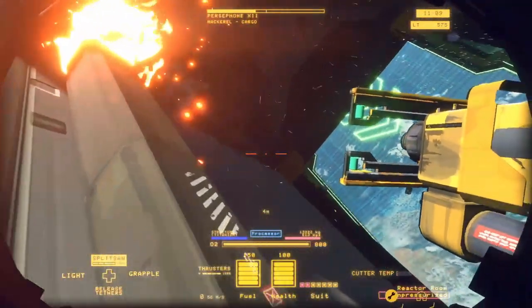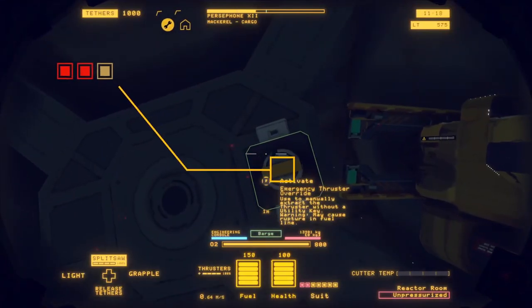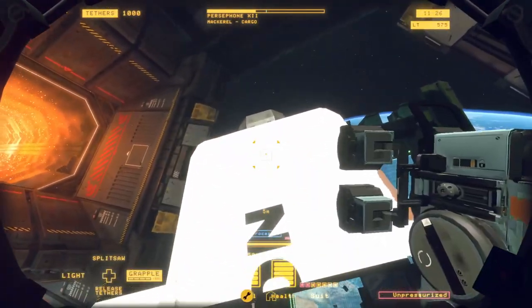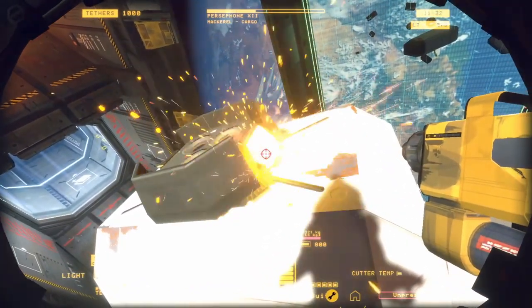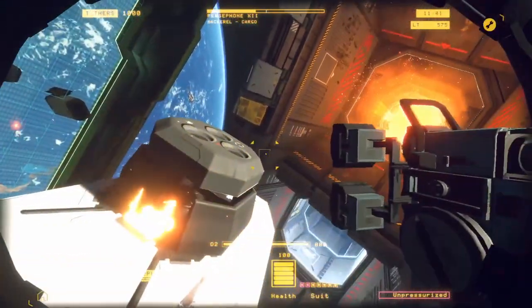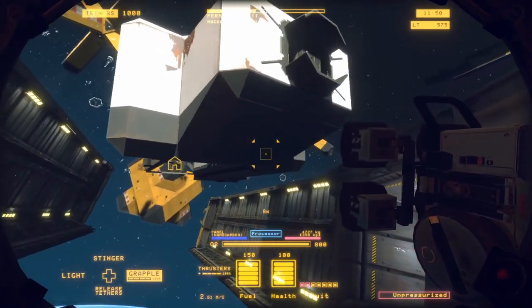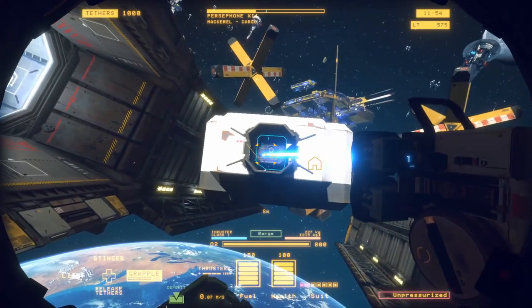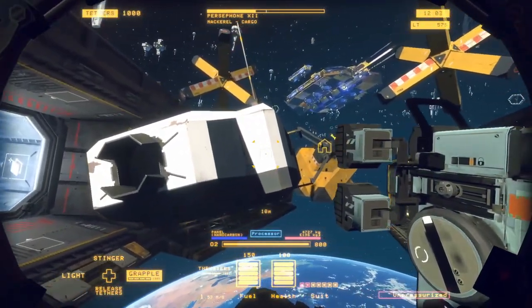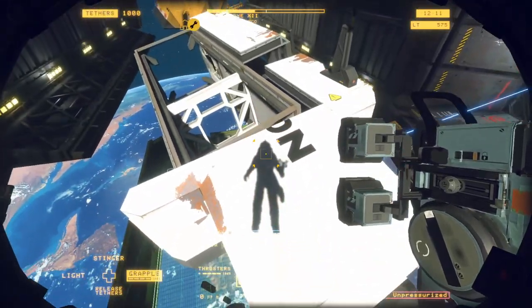Make sure to cut this off, and then use pinpoint precision on your cutter here because you can accidentally cut into the back thruster. Just fling that into the processor. When pulling out the actual thruster itself, just back up with it and then tether it to the barge as well. Salvage secured, credits deposited. Then you just tether this back panel into the processor.